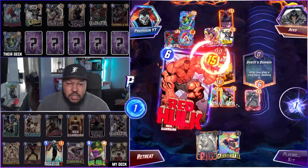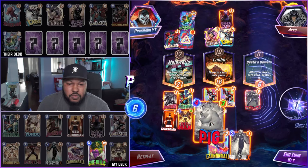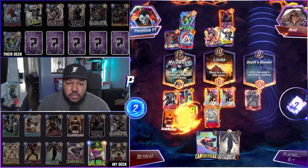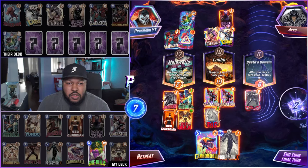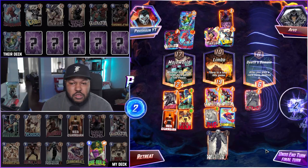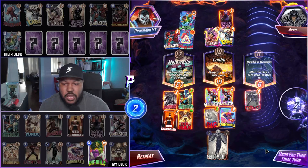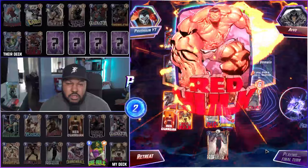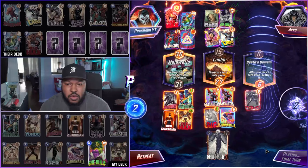Turn six. I'm going to go Pig. They don't play anything — I should have locked it down. Let's just go Cannonball. I'm guessing they play Red Hulk into Mojo and they have She-Hulk, but that's not enough. Yeah, we got it — perfect. Let's go!